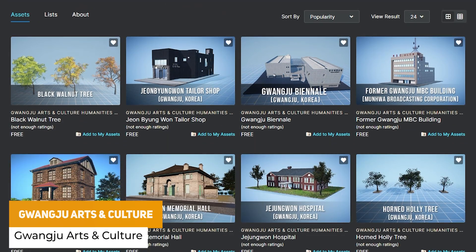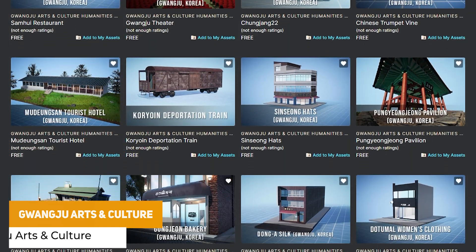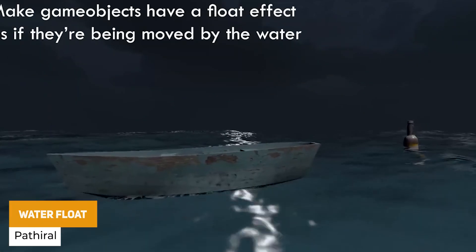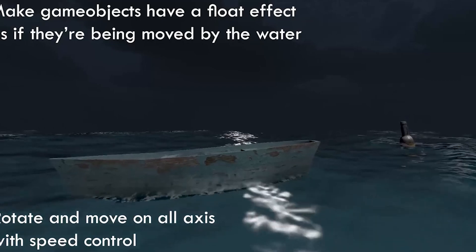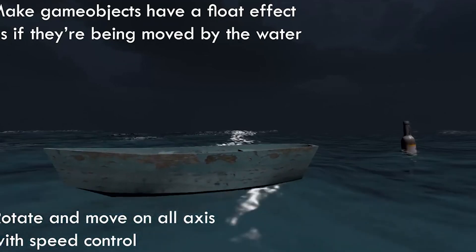This asset developer also has loads of buildings, models, interiors, environmental props and more which are free for this month. We've got the Water Flow asset, which allows you to create buoyancy and things that flow on the surface — it's really fast and lightweight. You can add the prefabs and set the float speed, distance, rotation and movement along the axis to simulate moving along a river.